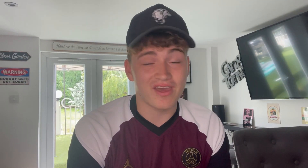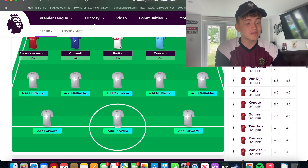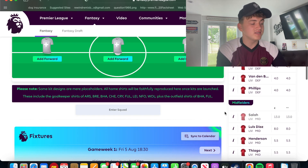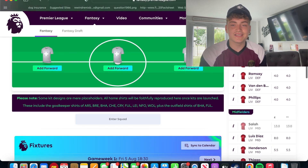With 6.1 million left in the bank, I'm going with the 13 million man — Mohamed Salah. Son is around a similar price at 12 million this year, but you just can't leave Salah out of your team. He did go through a rough patch at the end of last year, but I was never really considering taking him out — if everyone has him and he performs and you don't, you're going to fall down the rankings.